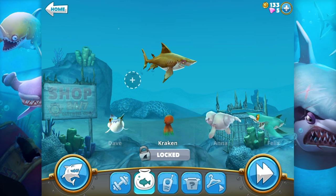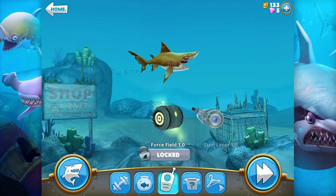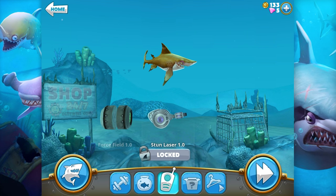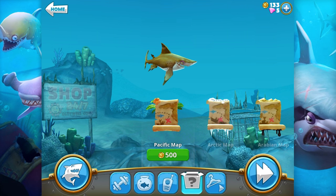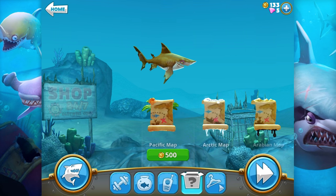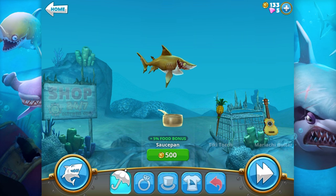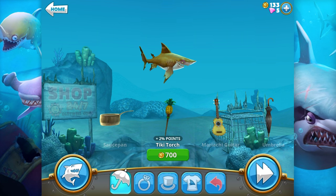We lost our Kraken on the iPad. Okay, so these are the pets — that's pretty cool. Oh, force field, stun laser! You also get new maps. So we're gonna have to save 500 coins to get the Pacific map. Ooh, and food bonuses — saucepan, tiki torch, mariachi guitar!